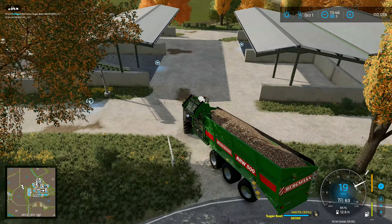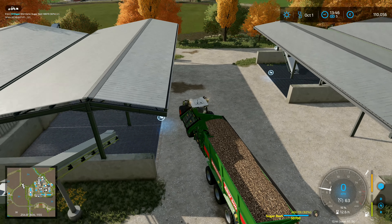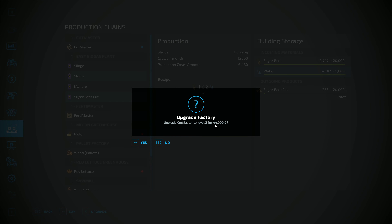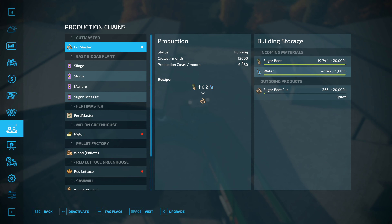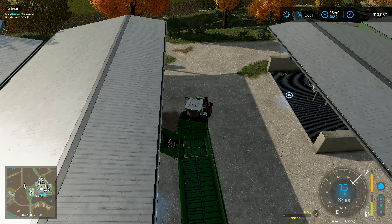I have got the factory productions mod, so I can have this one and upgrade it. It'll cost me 44,000 to upgrade to level 2, so instead of the 40,000 that we paid for the original, it's a little bit extra. And that will double it up. It will double the cycles - we'll do 24 cycles, 24,000 per month. We'll have 40,000 of space there and 40,000 of space there, so we could do that.